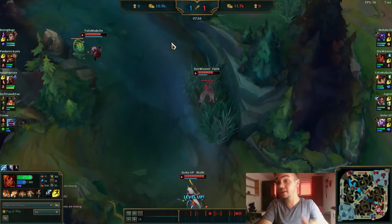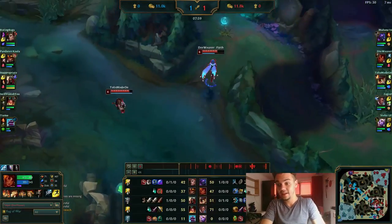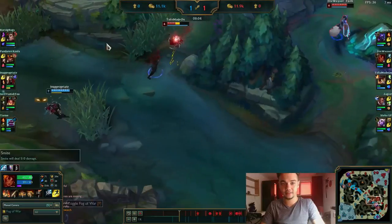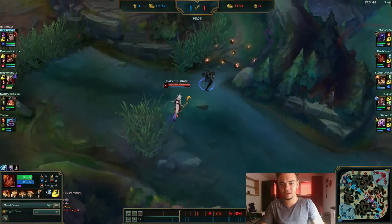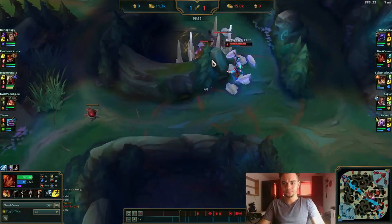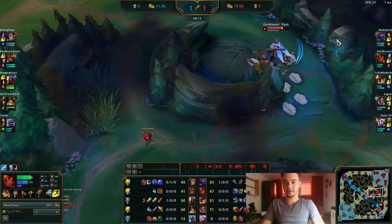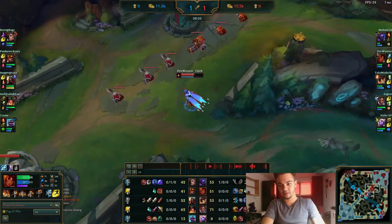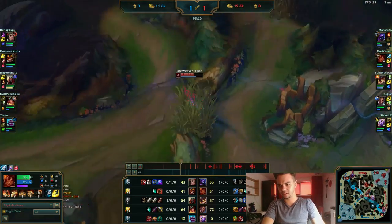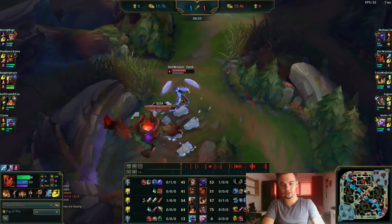This means I can gank this lane later. Here Ziggs does a very bad trade. I think I pinged him not to go. Some normal jungle clear — nothing fancy. Jarvan tries to get to the top but plays extremely defensive even though I'm half HP. He probably doesn't know that.